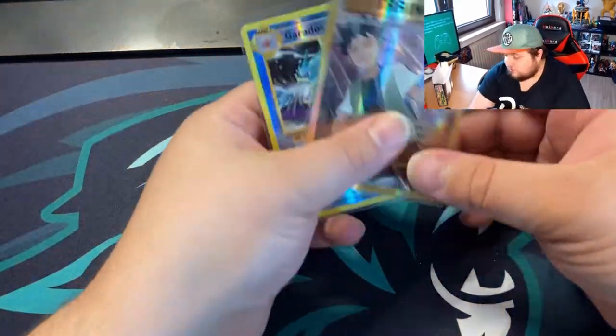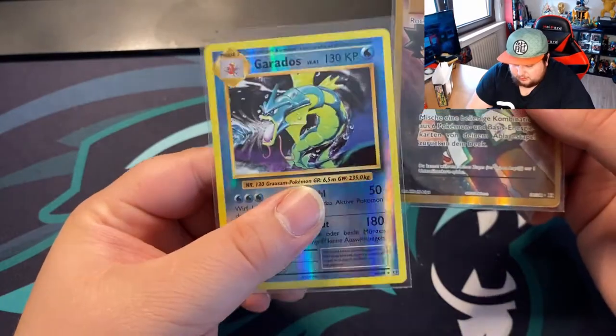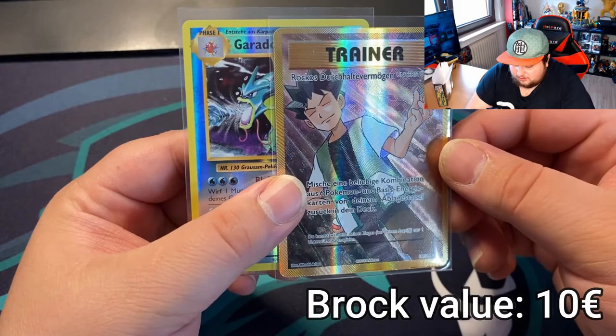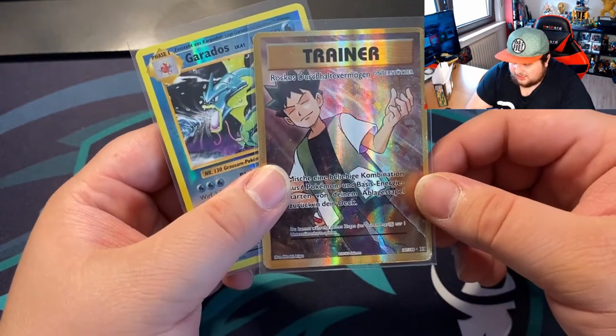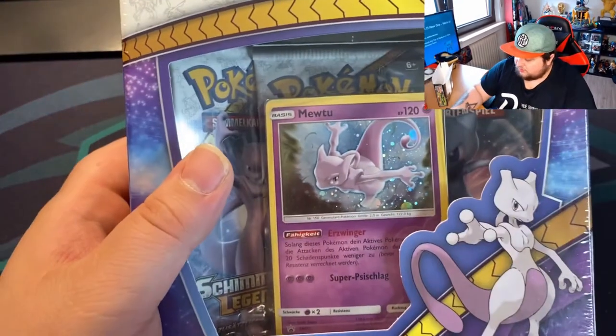Here are the pulls. So from three packs we actually got two nice cards. We got the Reverse Holo Gyarados and we got the trainer Brock's Grit — which is actually very, very cool. And let's get on to the Mewtwo Shining Legends.